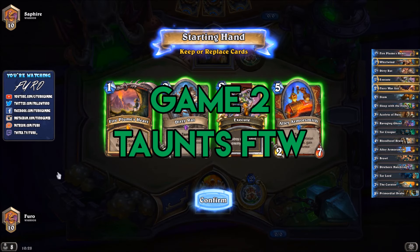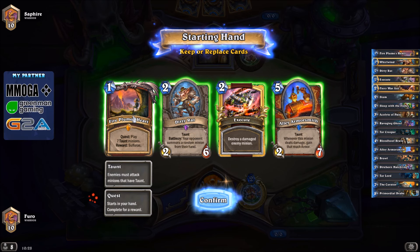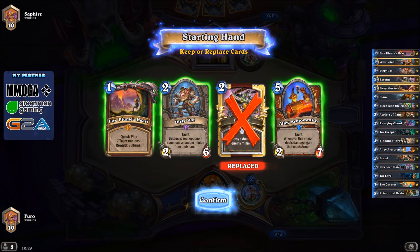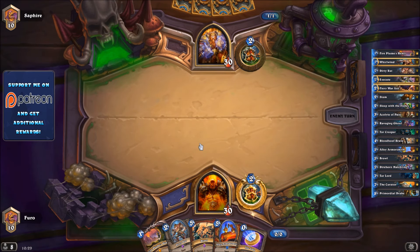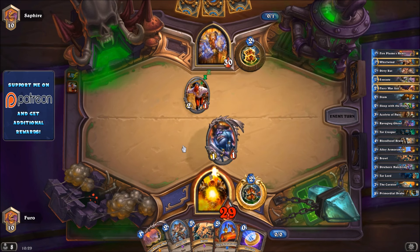Game two is Warrior versus Warrior. The question is whether our opponent is playing Taunt Warrior or Aggressive Pirate Warrior. If aggressive, we don't need the quest; if Taunt Warrior we definitely need it, so I'll keep it for now. We also have Execute and Alley Armorsmith - Armorsmith is really good against Pirate Warrior. We drop the Execute and keep the Armorsmith. Opponent confirms aggressive deck immediately.